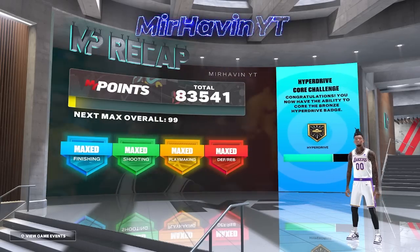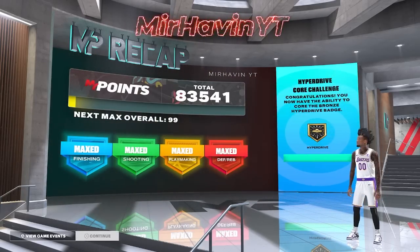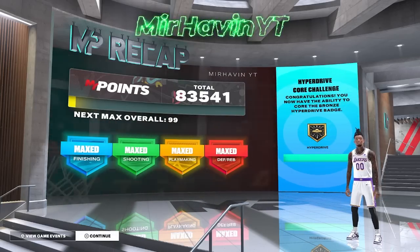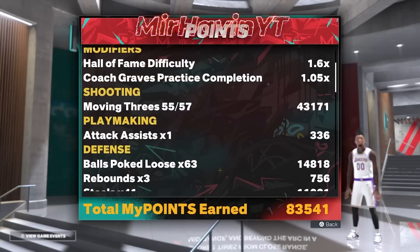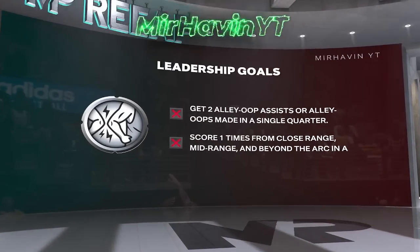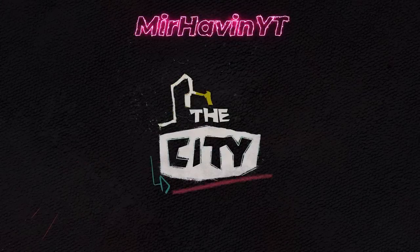Look at that — core badges, that's crazy. I don't even use those badges cause this is a lot. But as you can see, my next overall costs 99k. Look at that — Hall of Fame, 83k.